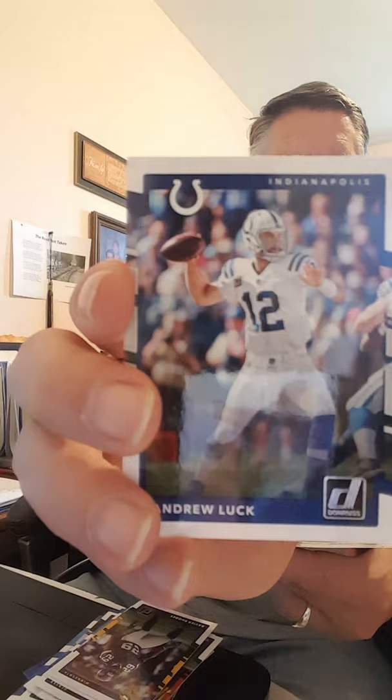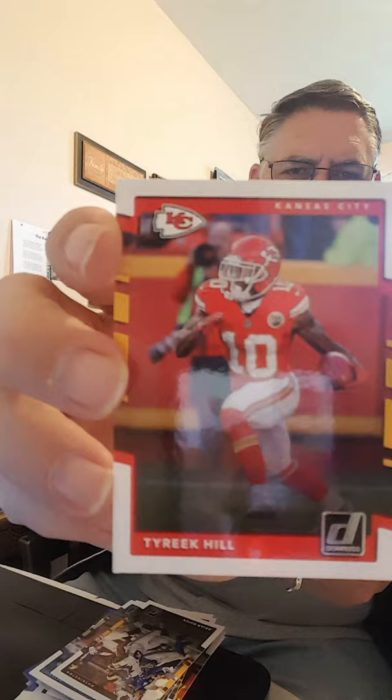And then a bunch more base cards: Jarrell Freeman, Odell Beckham Jr., Trevor Siemian, James Harrison, Xavier Rhodes, Andrew Luck — sucks what happened to him. Lorenzo Alexander, Matthew Stafford, Brian Quick, Tyreek Hill, CJ Mosley, and then rounds out this pack with the DeAndre Washington card. Pretty nice pack — got some nice rookie cards, some nice parallels. Not bad for 2017.